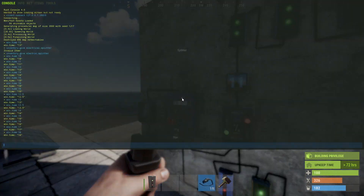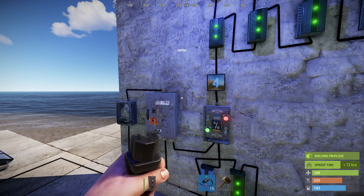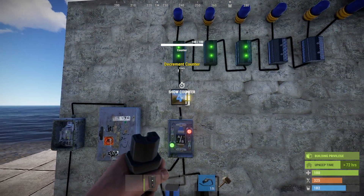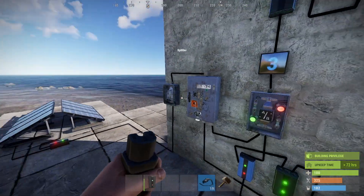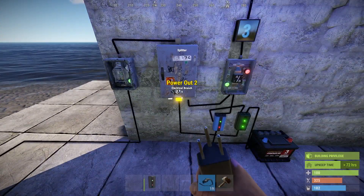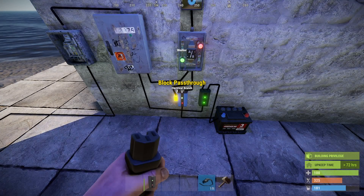Another problem occurs at dusk and dawn. I'll go ahead and simulate that right now. Now we only have four power coming through, we can only do one light. That's because there's still a little bit of power coming out of this branch, so it's not enough to trigger this thing to shut off.